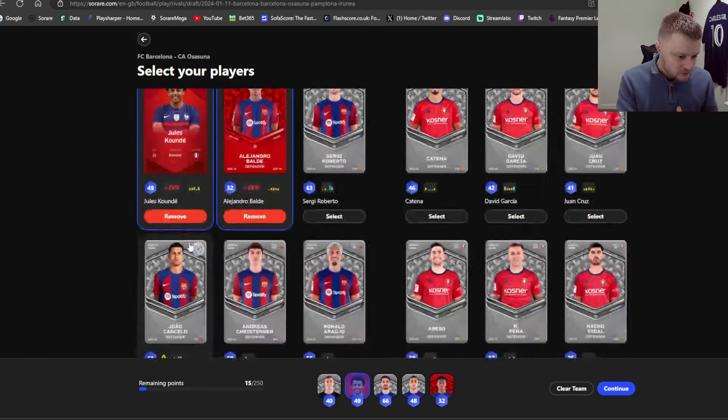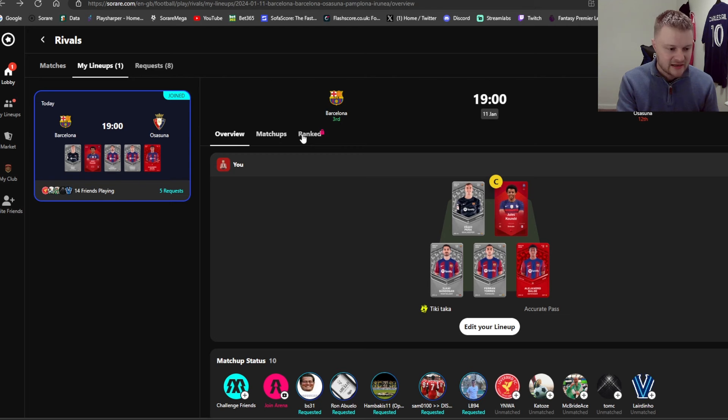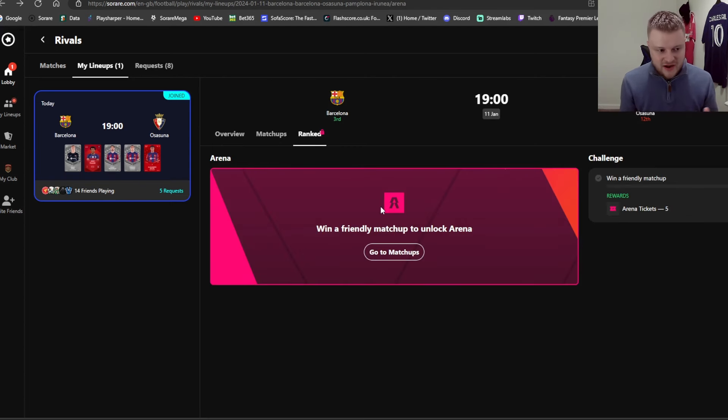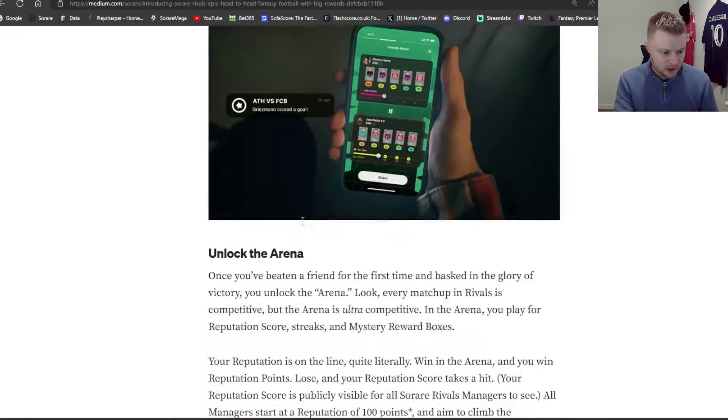Tip two: if you can watch the game live, that's ideal — you can make substitutions during Rivals too. For example, if Kounde gets injured or has a poor score, and I can see Cancelo or Christensen warming up, I can sub off Kounde and bring on a replacement. They lose Kounde's points and gain Christensen's. So watching live — predicting subs at half time, or bringing in attacking players — can be a massive advantage in Rivals.